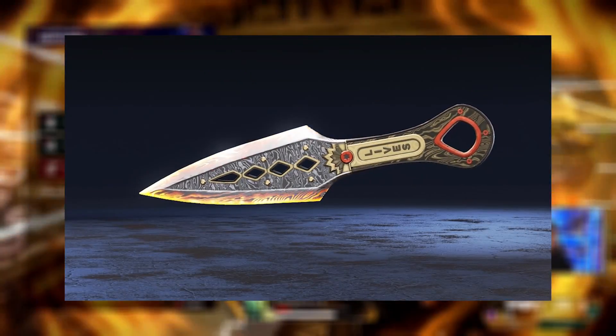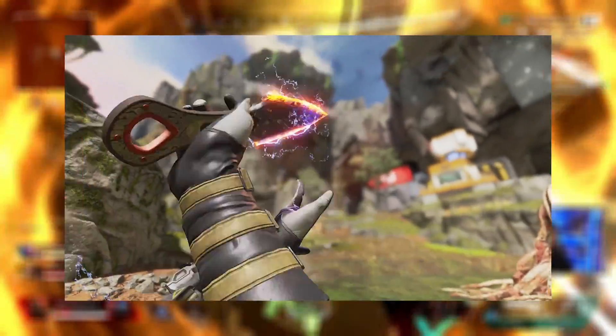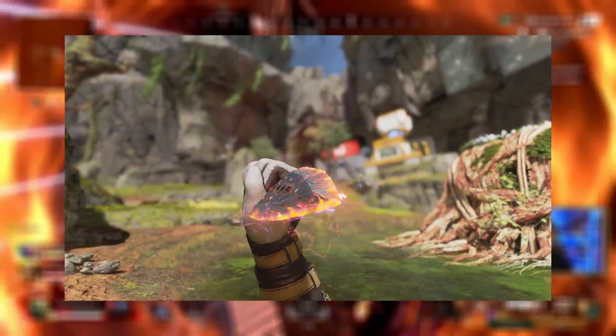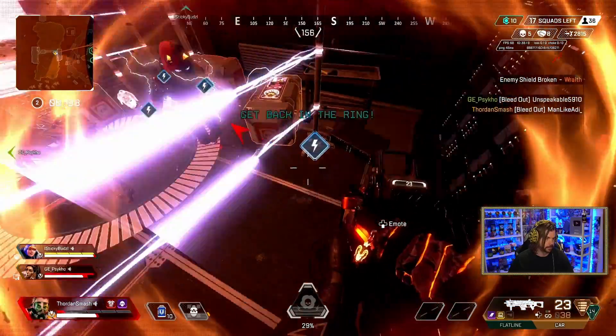Of course, we saw the new Wraith heirloom that came with brand new animations, along with it getting colored a little bit orange. Overall it was an overhaul to the original one when it was added at the beginning of the game, which a lot of fans could argue really needed to happen.